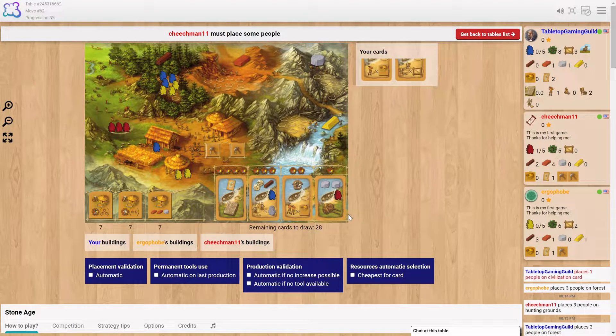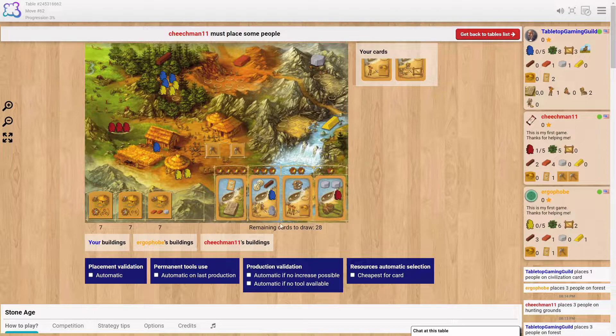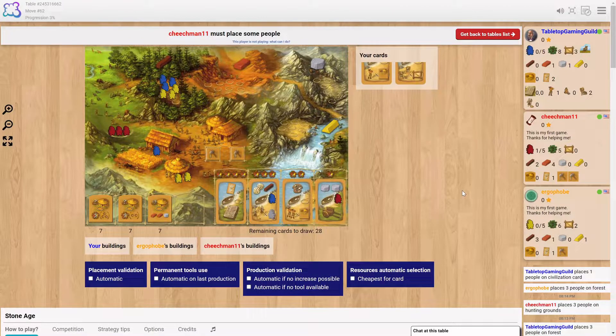Oh, it's my turn. I have a strategy I always do with the two-times bonus, but you guys are ruining my strategy of getting the face cards — so I'm sort of giving up on that. You can get a ton of points from the civilization cards. That tablet with the card is nice but it costs a lot of resources.